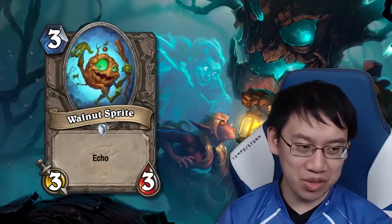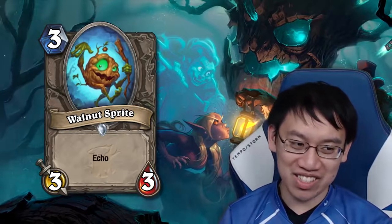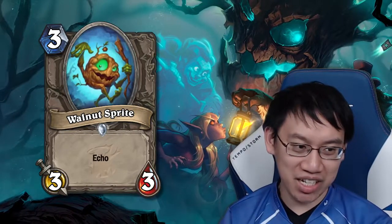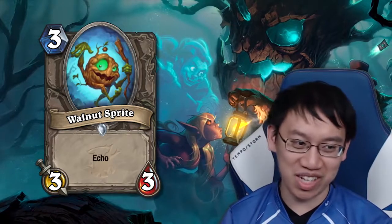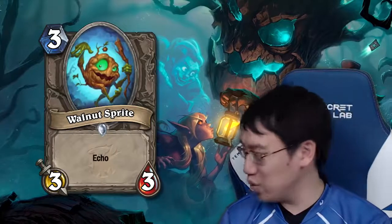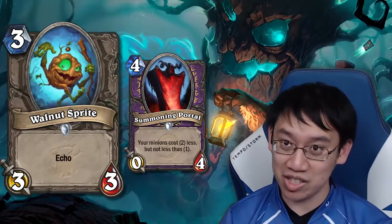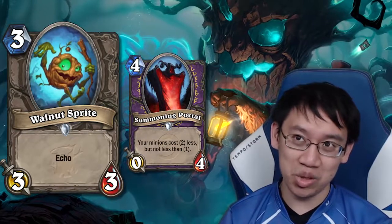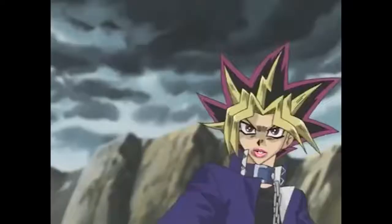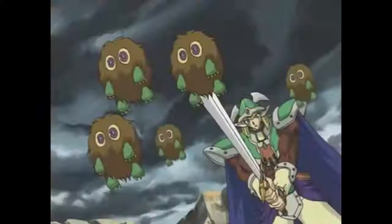Walnut Sprite: 3 mana 3-3 Echo. Given that it's bad at all mana costs — really bad — it seems to be just filler. Though I will point out the combo of Summoning Portal into 6 Walnut Sprites on turn 10: that's an 18-22 stat line on turn 10. And you think the card was useless? Well, my Murloc, when multiplied by 6, is mighty!